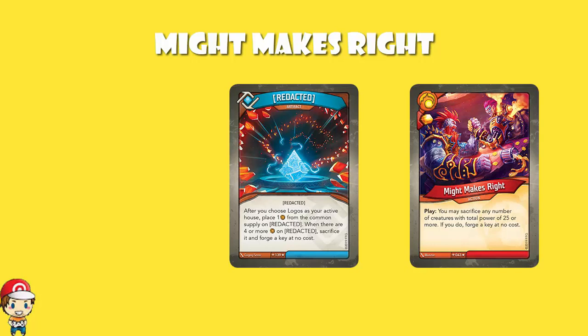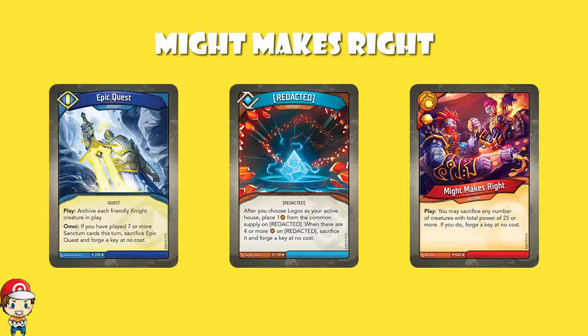Back in Call of the Archons — reprinted in Age of Ascension — we had Epic Quest, an Artifact. When you played it, you archived each friendly Knight creature in play. It had an Omni ability: if you've played seven or more Sanctum cards this turn, you sacrifice Epic Quest and forge a key at no cost. I find it kind of adorable that it's an Omni ability — meaning you can use it even if Sanctum isn't your active house — when you have to play seven Sanctum cards to use it.